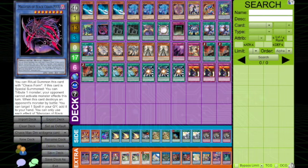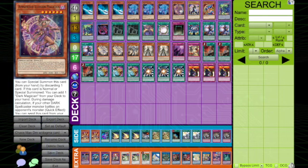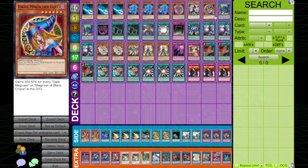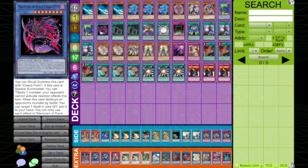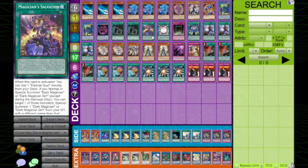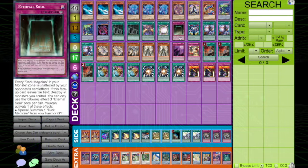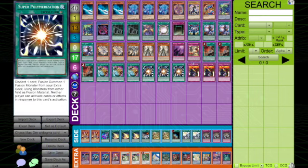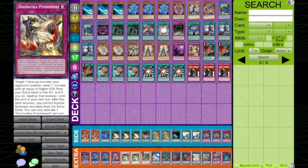For the profile, we play 3 Magician's Rod, 3 Magician Souls, 1 Apprentice Illusion Magician, 1 Dark Magician, 1 Dark Magician Girl, 2 Illusion of Chaos Max, 2 Preparation of Rites, 1 Salvation, 1 Circle, 1 Eternal Soul, 1 Secrets of Dark Magic, 2 Ecclesia, 1 Flood Elise, 2 Dogmatica Maximus, 1 Shadolstrum, 1 Dogmatica Punishment, and 3 Nadir Servant.